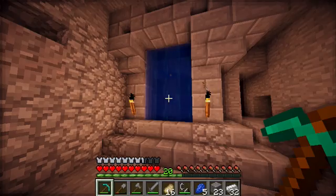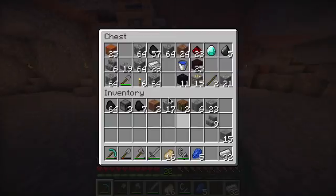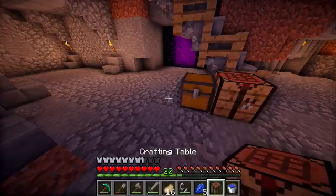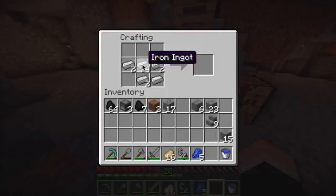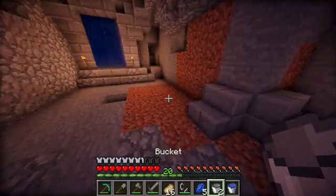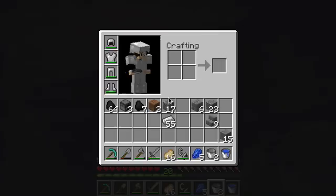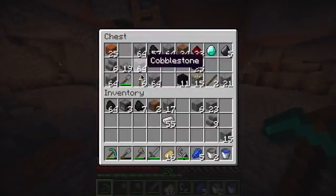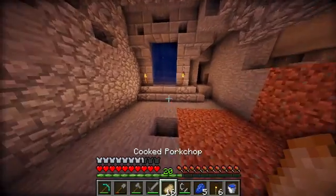So guys, I'm going to block the waterfall for now and then get it fixed later. We need a bucket — actually a few buckets. We'll go all the way to the top of that system. I'll bring some torches because when climbing up there I may need to do the torch glitch.